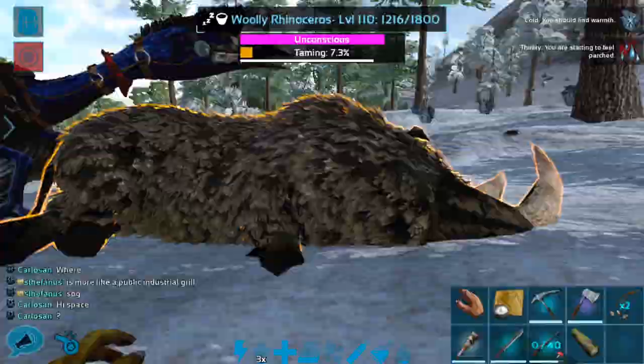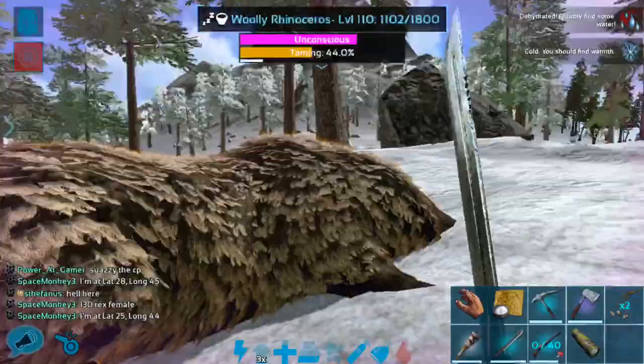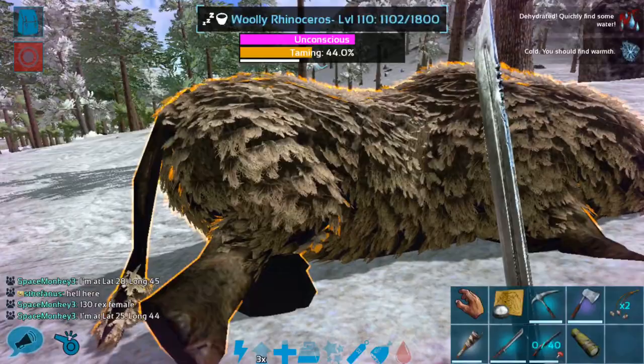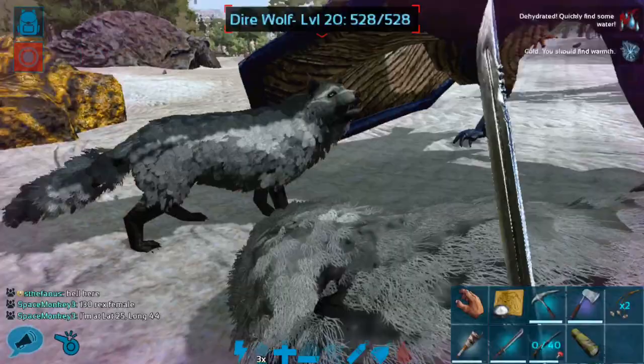I brought you back a little bit early because I have some bad news. A dire wolf ran up out of nowhere and went right past the quetzal and straight for the rhino. It hit it several times, so we lost quite a bit of taming effectiveness. On top of which, I have been attacked by not one, not two, but three rexes. And there's another one over there — hopefully it stays over there.